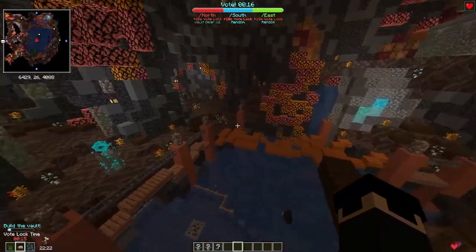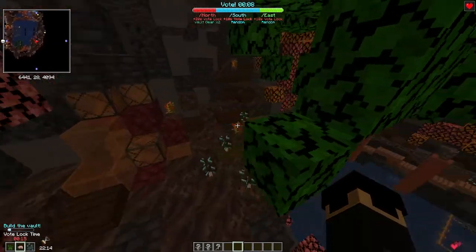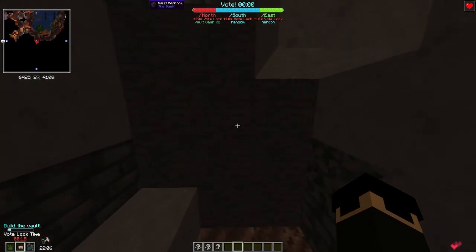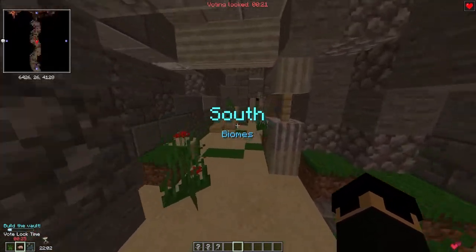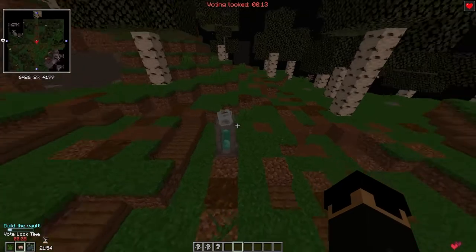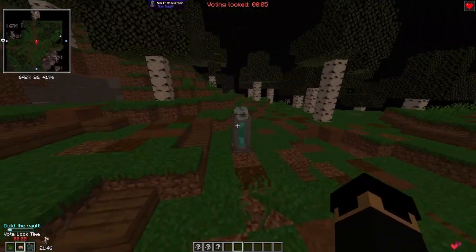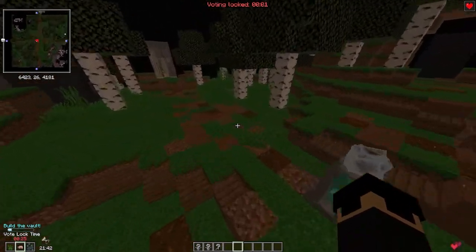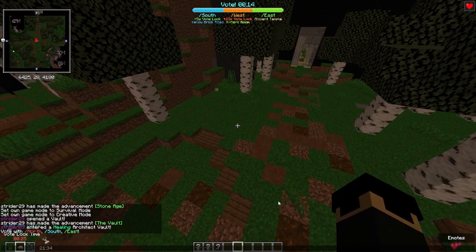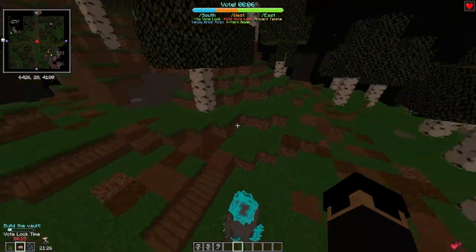I can either take a Wild West room, which adds no Vault Lock time but also doesn't minus any. I'm going to minus some Vault Lock time because I'm at 25 seconds and don't want to wait that long — I'm okay with 15 seconds for the Obelisk to unlock. That's what the Vault Lock time is. You can't press it while it's locked, but the moment it unlocks I'm able to proceed. I have three options and I'm going to take a Random, going South.